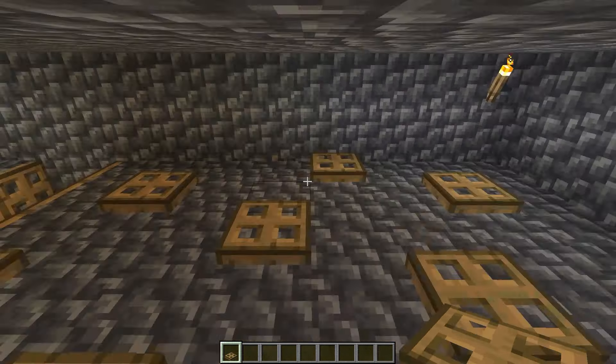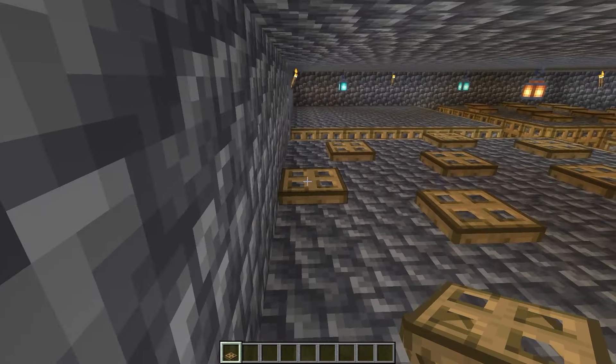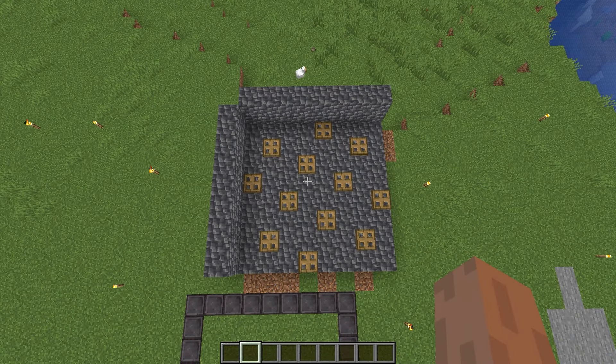In the end you should have 12 trapdoors placed like this in your spawn platform. Repeat the same process on all three remaining platforms and then you are good to go.